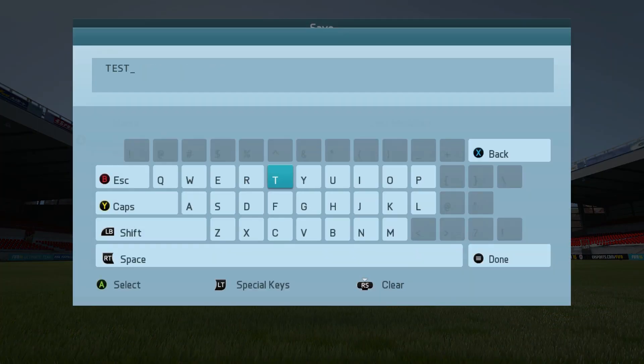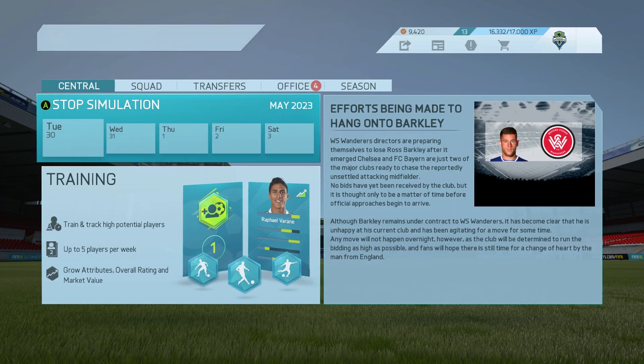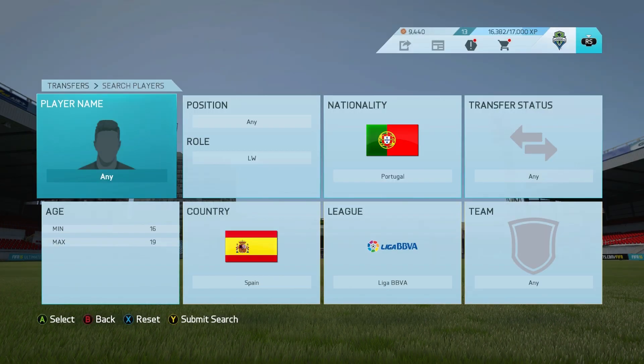Once you've identified a few players that are retiring at the end of the season, you're gonna want to advance to the end of the season. Before you move on to the next season, make sure you create a save just a few days before — we're gonna use that later on. Once you're in the new season, go ahead and try to search for the player that you believe retired. If you don't get any results, that's a good thing — it means the player did successfully retire and you can now try to find the regenerated player.